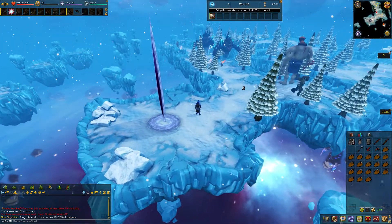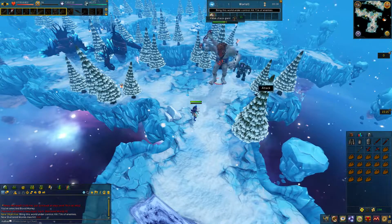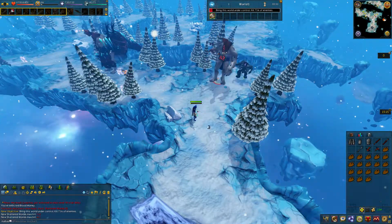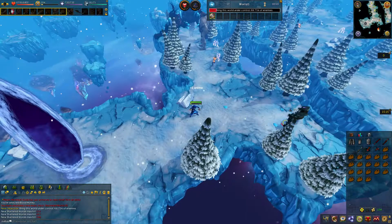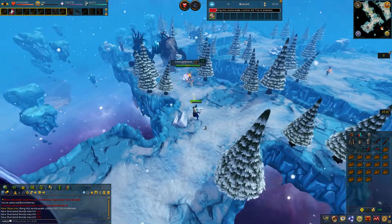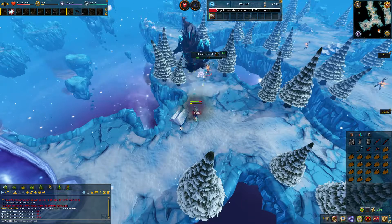Definitely some very good graphics and music in this place. Basically, the enemies are just a whole bunch of randomly chosen models with random words added to the end, and levels based on what world you're on. That's basically how this game works — it just keeps getting harder and harder.